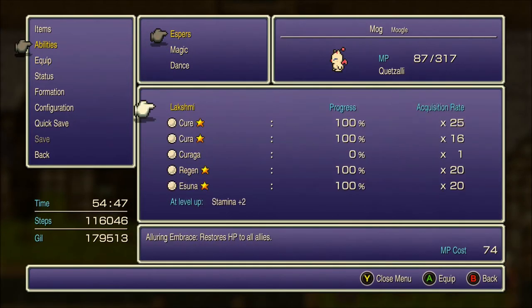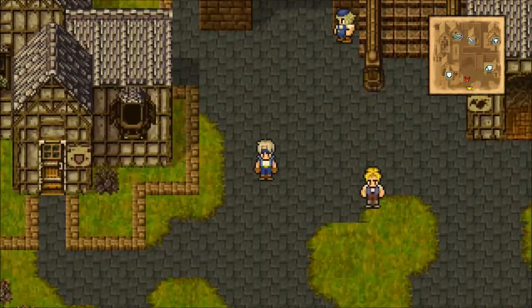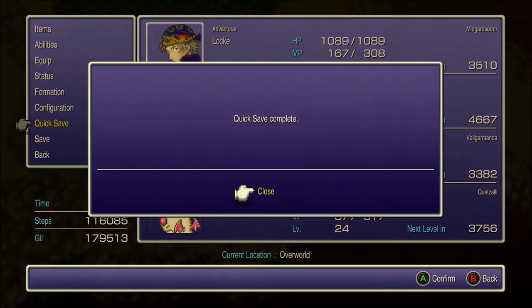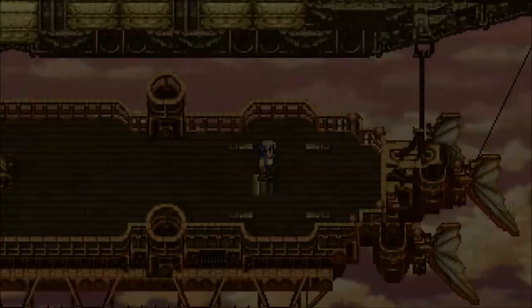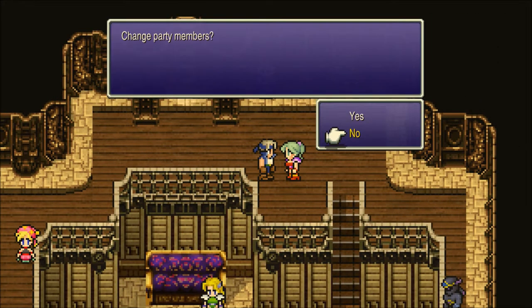I'm going to recruit Strago next. With Lakshmi we've basically got everything other than the Kiraga spell. The funny thing is, when you build magic on so many characters and get it so high, the Kiraga spell is actually kind of overkill — a tier 2 spell can really get the job done, so it's not actually a high priority to learn.